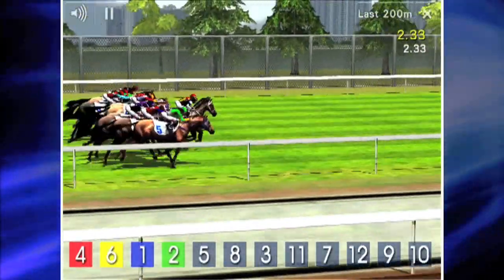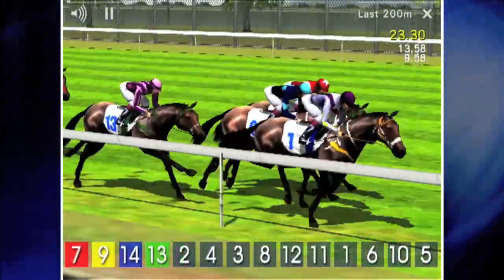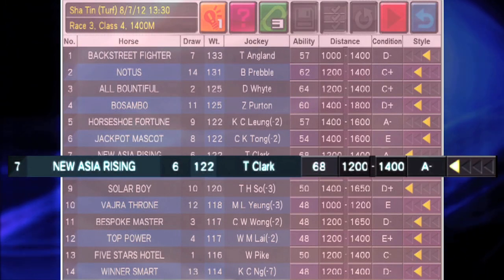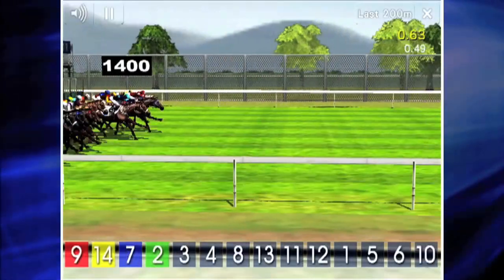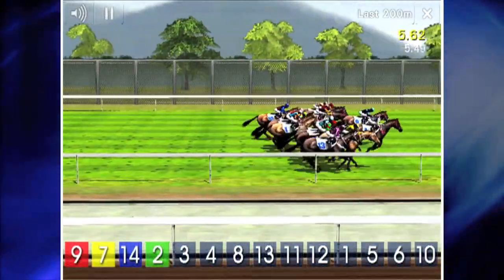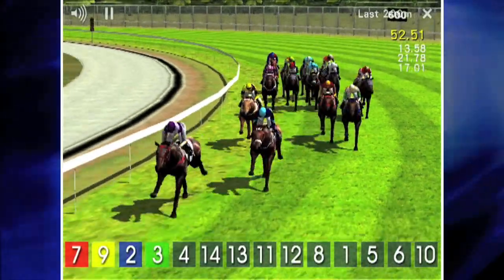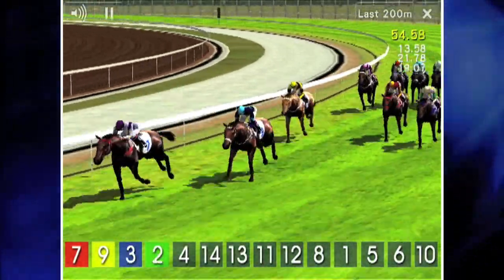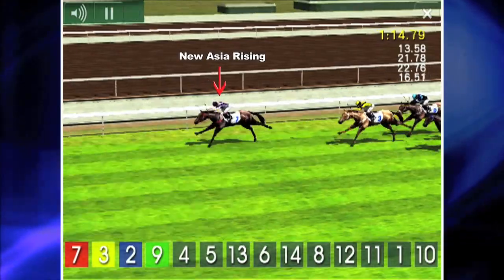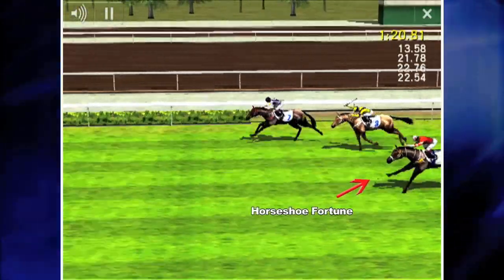Let's click play to see how this race will play out. The Sha Tin Racetrack is beautifully rendered in 3D, and all the colors are presented as accurately as possible. New Asia Rising is rated by a team of racing experts in Hong Kong as the best runner in this race. It starts very strongly and manages to maintain the lead to win in this tight race. Notice Horseshoe Fortune's strong finish from midfield as it runs second.